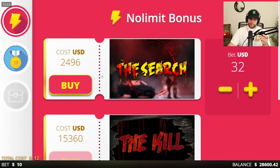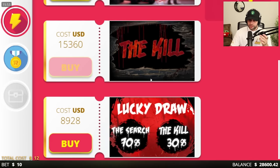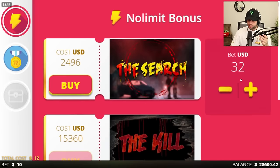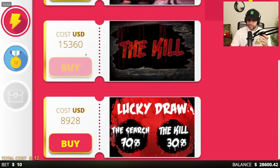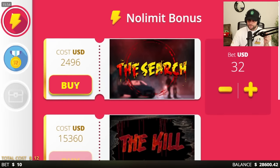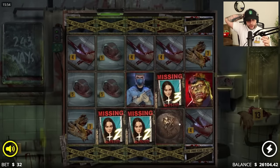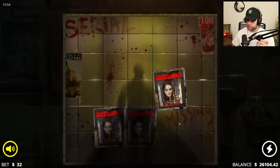We're still at 29k, started at about 31k. Let's just do some bonus buys and try to sort it out. We'll do a 2k or 2.4k buy. The kill bonus is so expensive — holy. The Lucky Draw is well expensive at 32 spins; we could potentially get a 15k bonus but we only have a 30% chance of getting that. All right, let's do the Search — see how this goes, so regular with just three scatters plus twos.